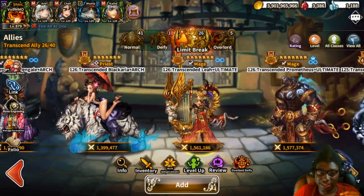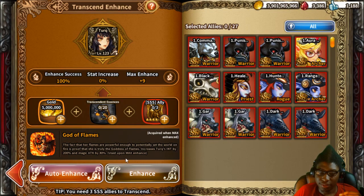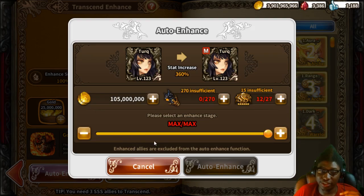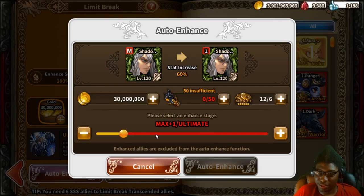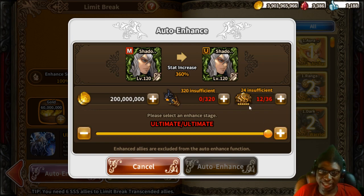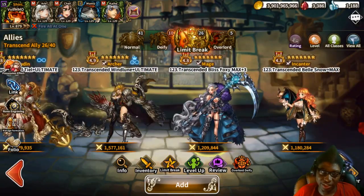To get a character to max, you'd need 27 triple-S allies, and once they're maxed they go through to ultimate, requiring even more triple-S allies. Triple-S allies are not difficult to get — it'll probably take about a week or two to get characters to Overlord. It's really not as long as you might think, especially from a night-farming perspective — I've just been night farming and collecting stuff for Overlords.